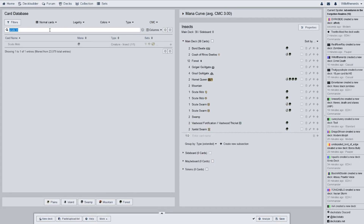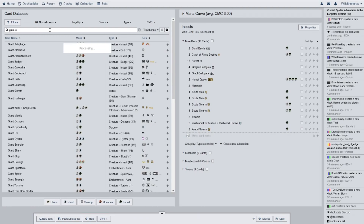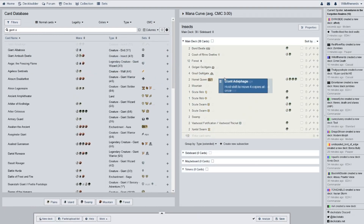If you're playing multiplayer, people might not be paying attention, and they look over and next thing you know, you've got a giant freaking creature. Next we have Giant Adephage — I believe that's how you pronounce it — for a two-of.